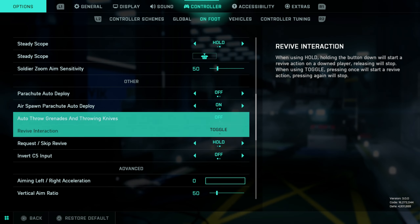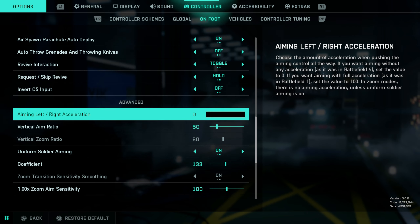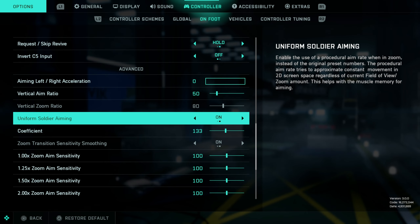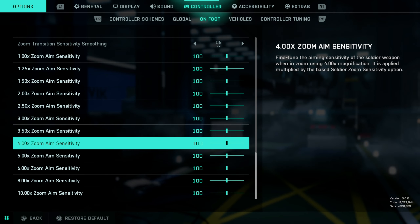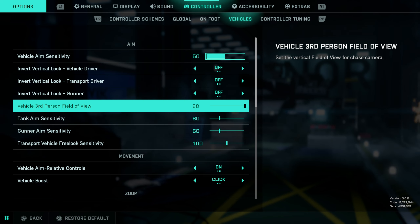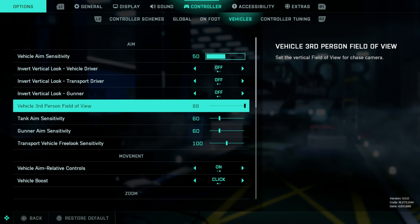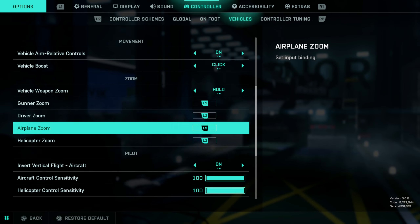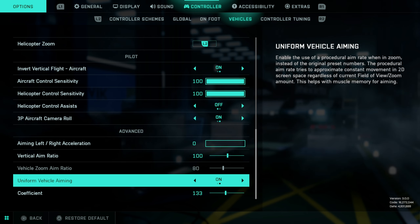Zoom sensitivity is on 50 again — that's an important one. Aim acceleration is on 0, and vertical aim ratio is on 50. Putting aim acceleration on 0 gives you a more responsive feel. Uniform soldier aiming is turned on, coefficient on 133. For vehicle settings: vehicle aim sensitivity on 50, vehicle field of view on 88. I definitely recommend putting vehicle field of view completely maxed out so you have as much awareness around you as possible. Aim acceleration again on 0, and uniform vehicle aiming is also turned on.